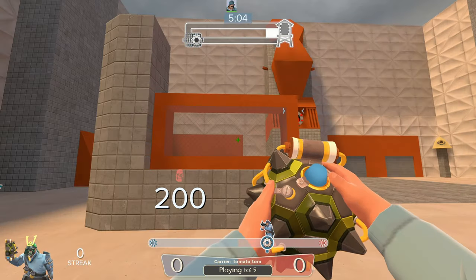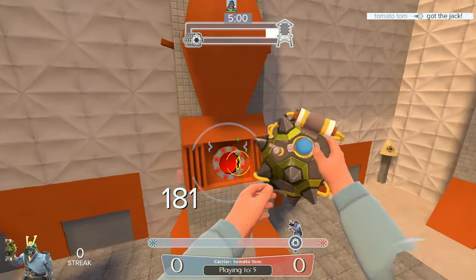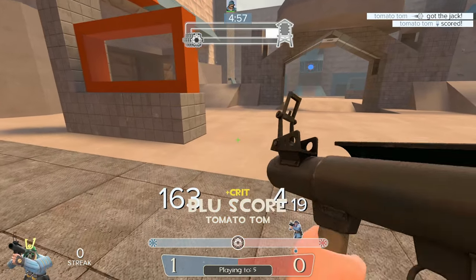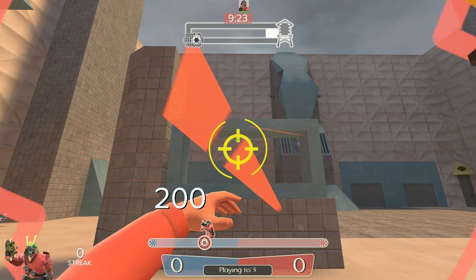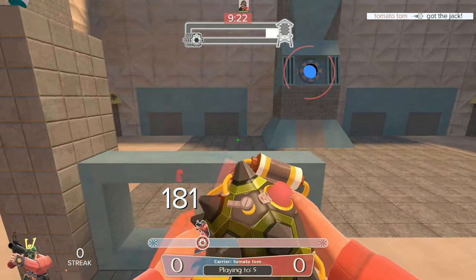On Soldier, you can do a standard self-bomb by throwing the jack at a wall and jumping when it comes back to you. The rocket jump will splash the ball, meaning you will pick up the ball and be propelled by the rocket in the same tick. So waiting until the ball is nearly inside your hitbox is ideal.